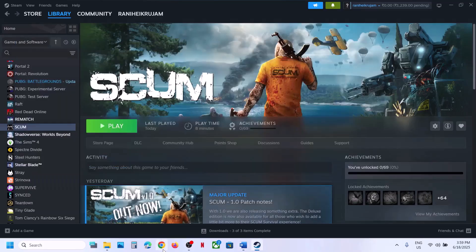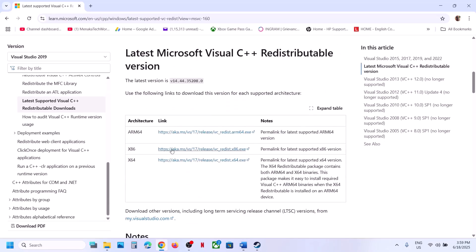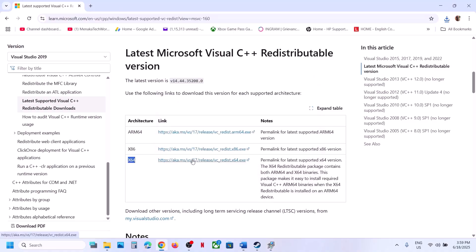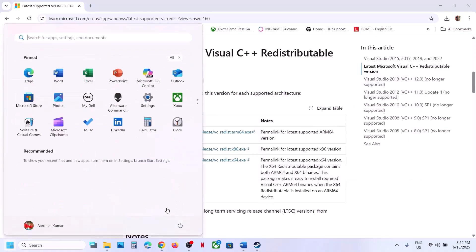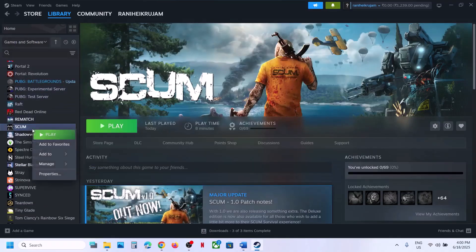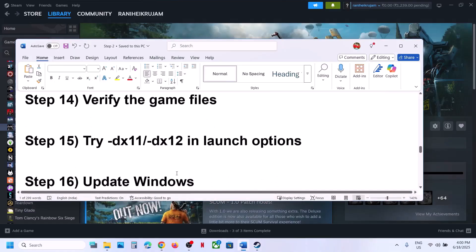The next step is to install the Visual C++ redistributable files — this is important. Copy the link provided in the video description, open it in a browser — it will take you to the Microsoft website. Download the x86 version and the x64 version; you must install both. Click Repair if the Repair option appears, or click Install if you see the Install button. Let both installations complete, then restart your computer — the restart is required. After the restart, launch the game. If still not working, verify the game files: right-click the game, select Properties, go to the Installed Files tab, and click Verify Integrity of Game Files. Once 100% complete, launch the game.